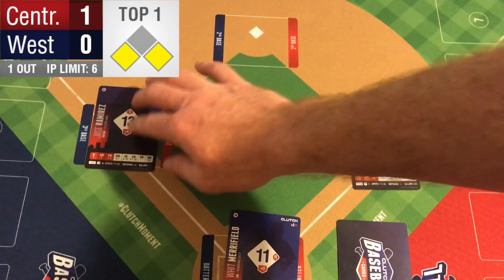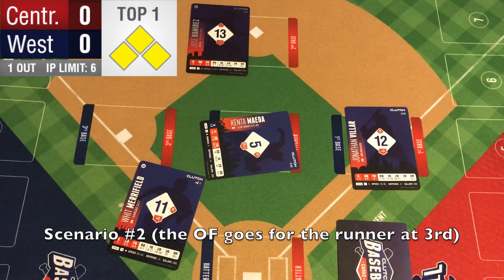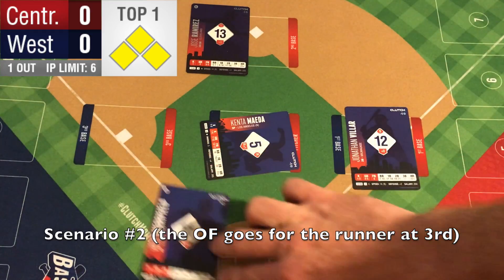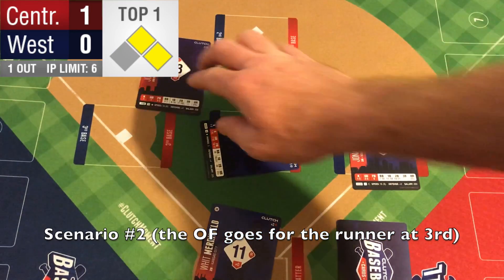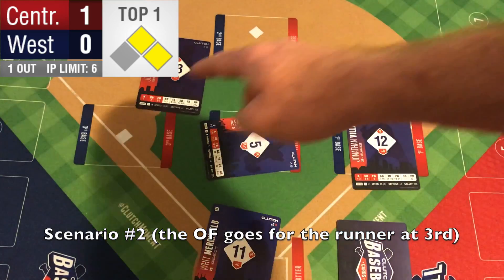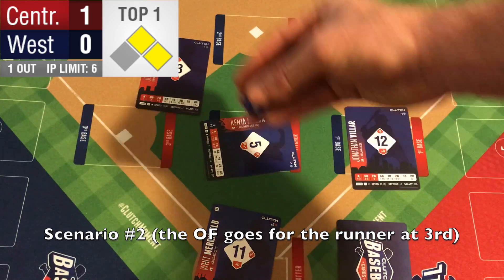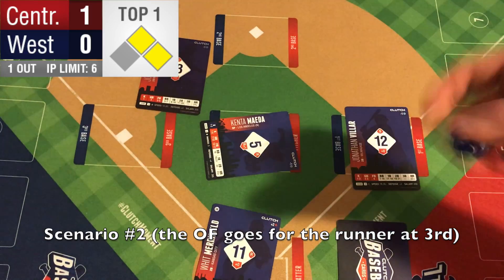And since we sent Jose Ramirez, he would be safe at third. That leaves us the question: what if we want to try to get Jose Ramirez out? The defense can let Merrifield score. Jose Ramirez going to third doesn't get that plus 5 like Merrifield got — he's only going to third, it's a shorter throw for them. So we're going to try to use our 6 to get that runner out as a 16. It's a 50-50 shot.